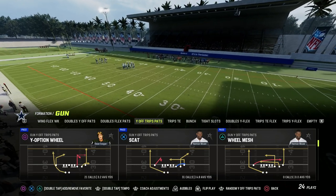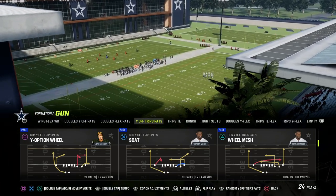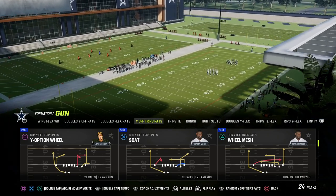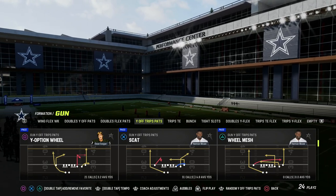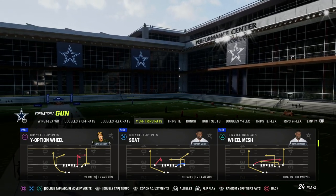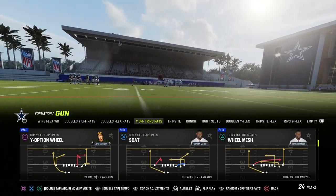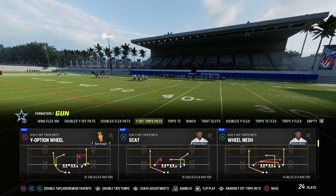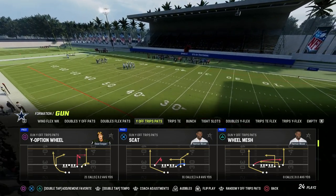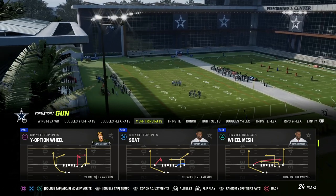That doesn't necessarily mean you're going to run it 70% to 80% of the game — it just means that if you only had to run one play the majority of the game, what would that play be? You might run U-Trips and watch somebody else who runs U-Trips and they might have a different power play, but everybody has to have a bread-and-butter play. To me, out of U-Trips, my power play would be Y-Option Wheel.